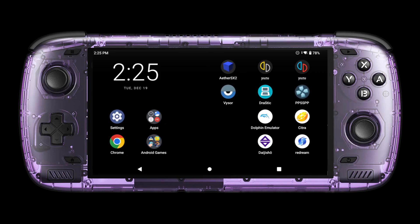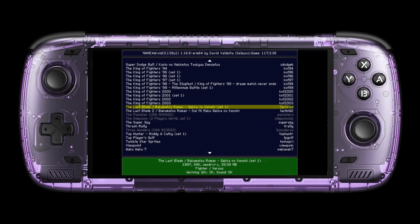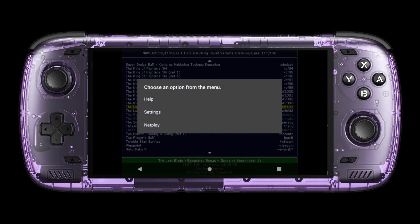MAME for Droid is another great option to locally play arcade games on separate Android devices and without an internet connection. It's an older emulator and you'll need a specific ROM set for your games to run. By pressing a hotkey, you can host a game through the NetPlay features.